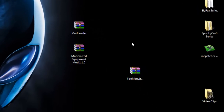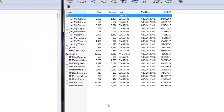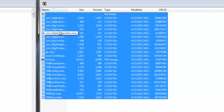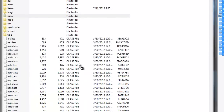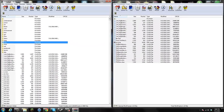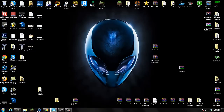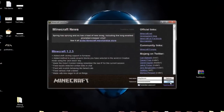Now if you want Too Many Items, this is optional — if you want to play legit do not install it. Open up Too Many Items, highlight all the files, and simply drag them all into the minecraft.jar and replace. Press OK and you are done. That's basically how to install the mod. You can install Not Enough Items or Too Many Items — either one works.